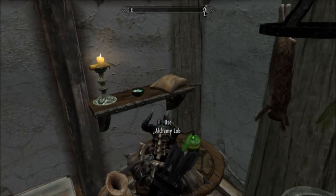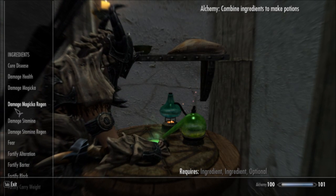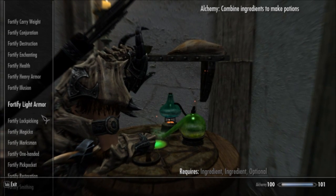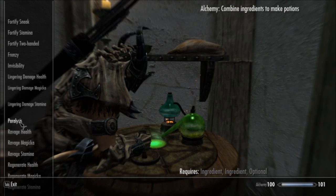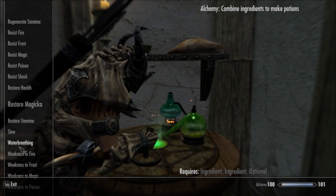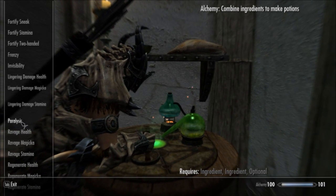Getting back to talking about actually leveling — the most expensive potions you can make are ones that do Damage Magicka Regen and Damage Stamina Regen. Both of those values are pretty expensive. Invisibility is fairly expensive. Paralysis is definitely very expensive, and I think Slow is actually pretty expensive as well. So all the sort of unique ones — maybe even Water Breathing — fairly pricey. So if you find any ingredients that you like that have those properties, use those to level.